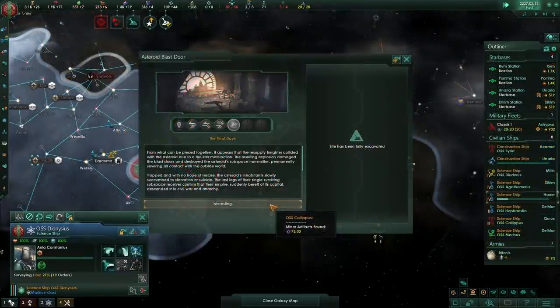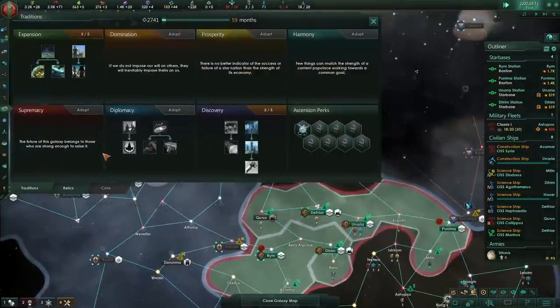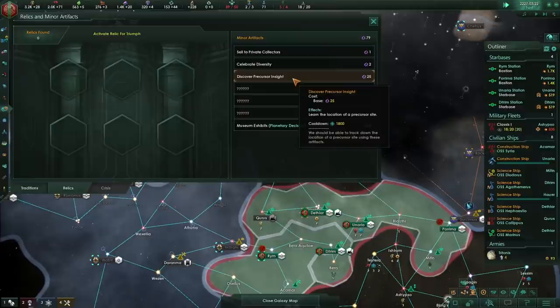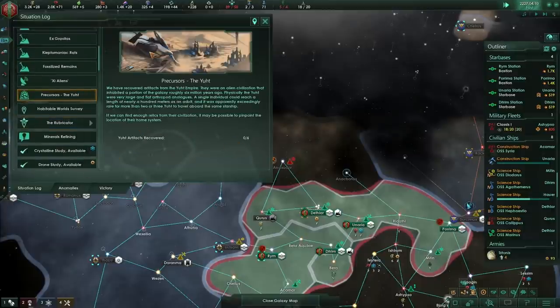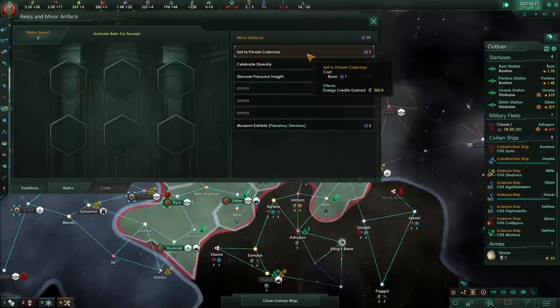The only other thing I'm going to do with this fleet is send them up to Lipsow to clear out some Shardlings. And I've just found the final day's 75 artifacts. In a multiplayer situation that would be somewhat game-breaking, but in single player that's really cool. We can go over to our relics and discover a precursor insight — though we have no precursor places, so that's counterproductive. On the other hand, we can sell them at 500 energy a piece, which means we could essentially do whatever we want now.